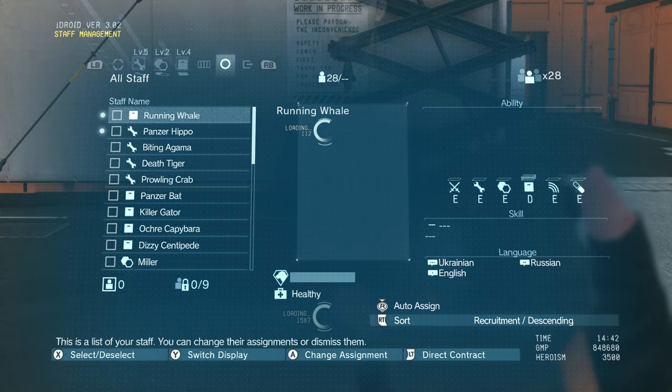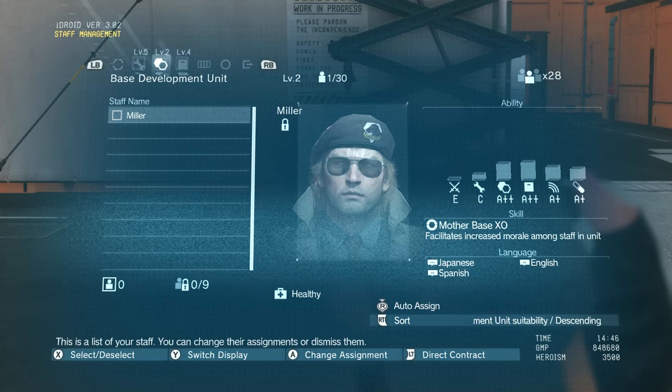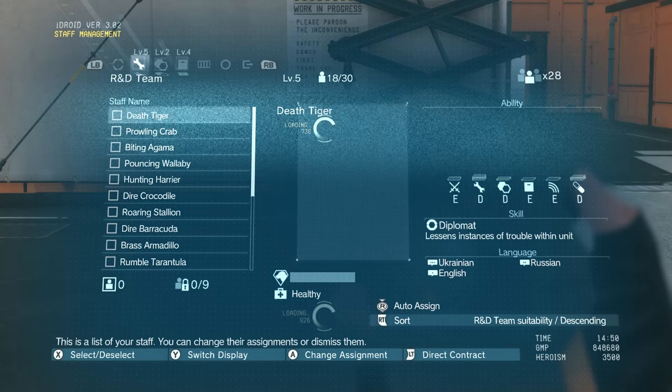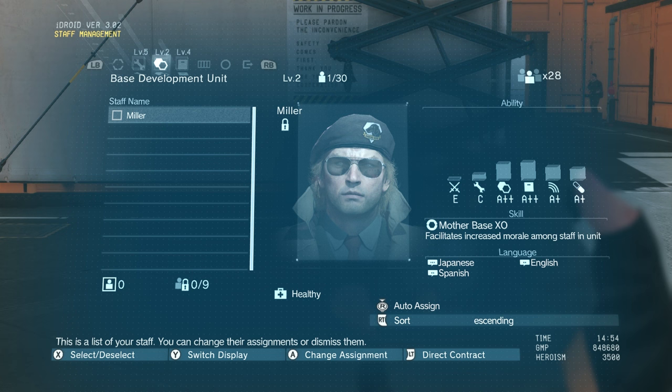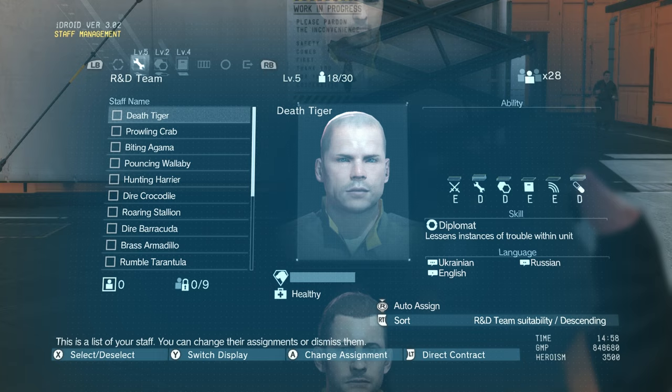You can also access all staff if you want to move people around, and you can see members who were killed in action or former members. It seems more complex than it is — once you understand what each ability stands for you can start to put people where they belong. Moving certain members from, say, R&D to the base development unit will increase the level of that unit. That is how you raise your R&D level, base development, or support unit: by adding more members. So if you want to make that sniper rifle, keep increasing the skill level and number of staff on the R&D team until it reaches the required level. It's really as simple as that.